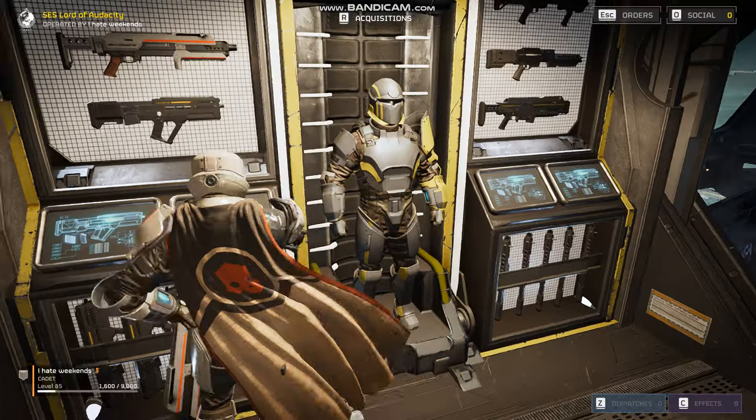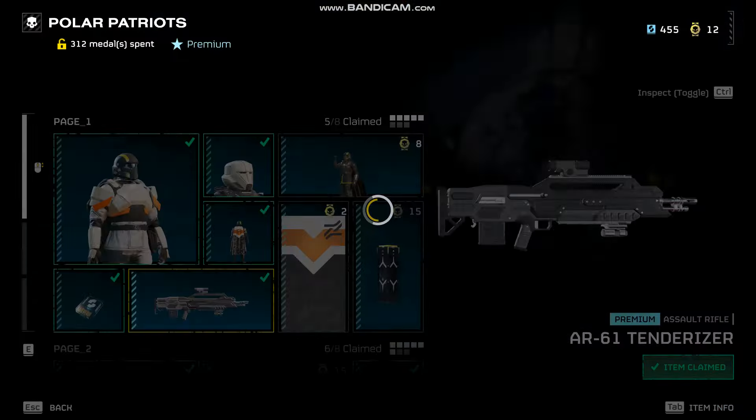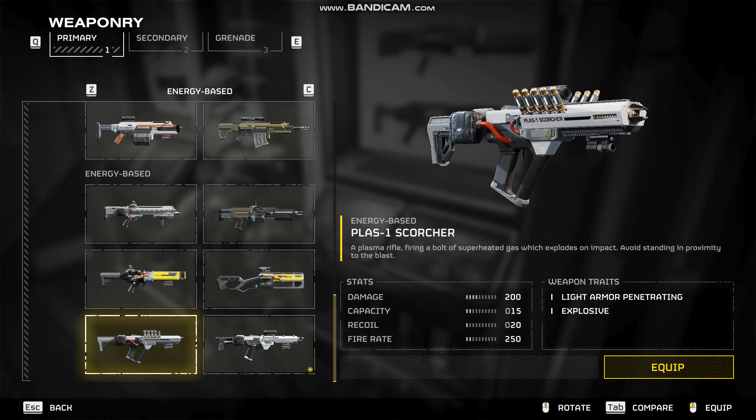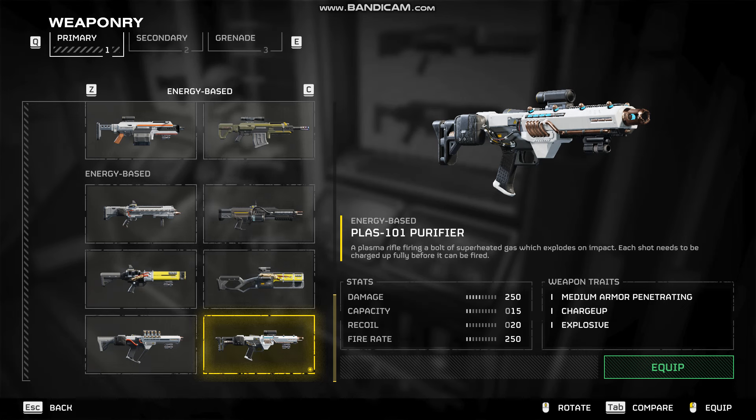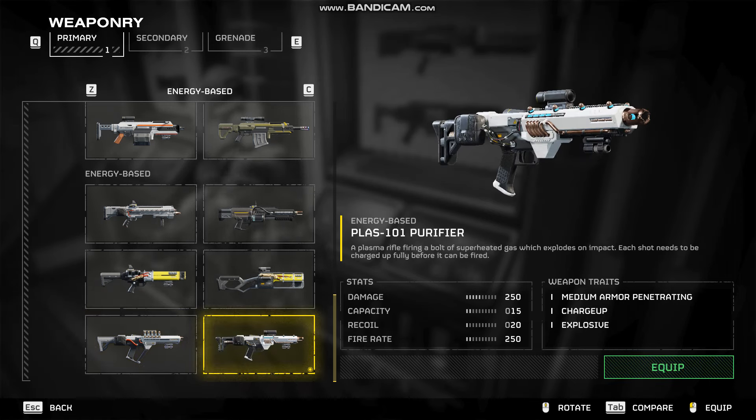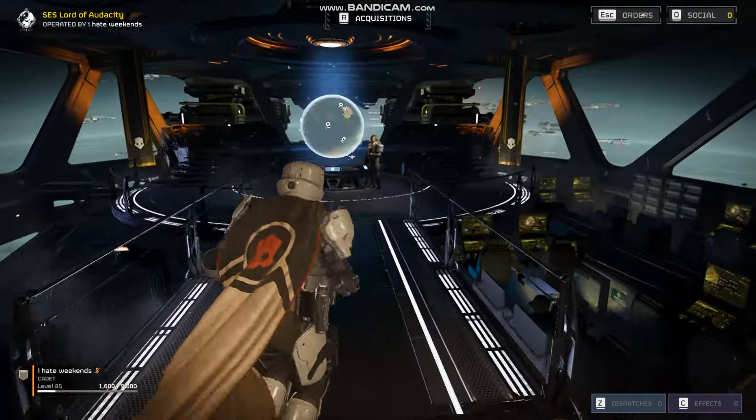So it sounds pretty interesting. You get it from the Polar Patriots Warbond on the last page. I'm guessing it's going to be like the PLAS-1 Scorcher, but the main difference is you charge it up and it's medium armour penetrating. I don't know if it really does much more damage because the Scorcher says 200 and the Purifier says 250, so it only does 50 extra damage. Maybe it does more when fully charged. So let's give it a try.